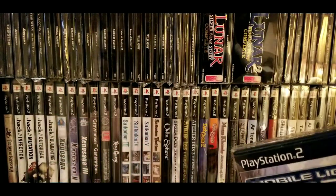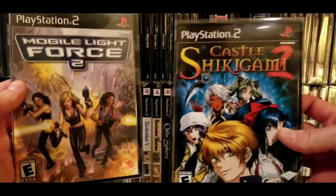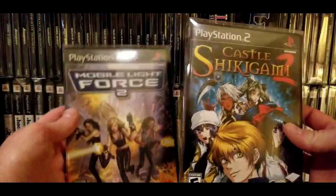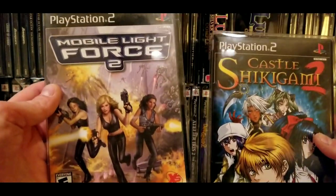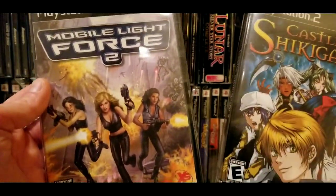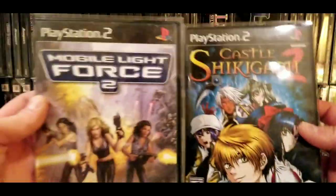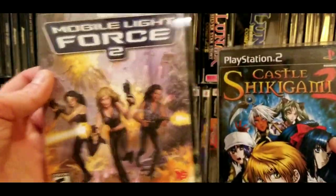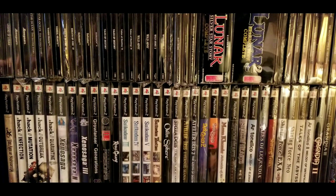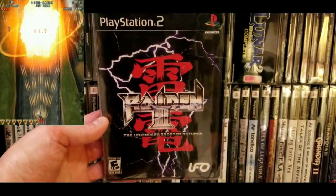Next up: Mobile Light Force. Kind of funny how that works — this is Castle Shikigami even though it says Mobile Light Force, and this is Castle Shikigami 2, or Shikigami no Shiro 1 and Shikigami no Shiro 2. If I'm wrong about that, let me know in the comments. This came at a time when anime-inspired artwork and that style of gaming was coming in. Both great games, and this is probably still pretty cheap just because of the cover alone.